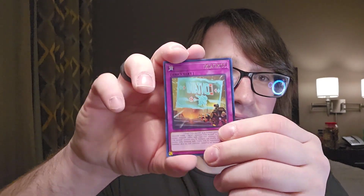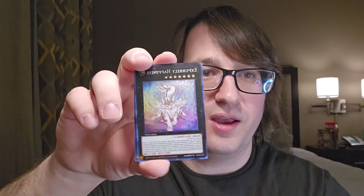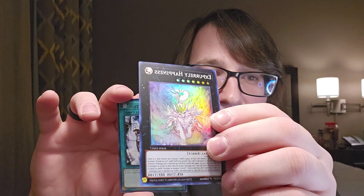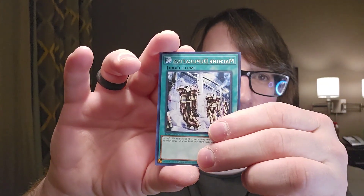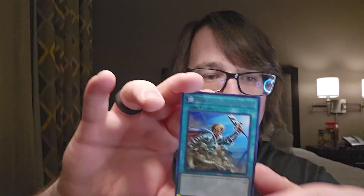Still a chance to get a holo — hopefully we don't go 0 for 10. We got Infernoble and then Xperli Happiness — cool looking card here. It almost has like a little ghost effect in the background; love the rainbow pattern for it. And then we got Machine Dupe, another Ritual, Liminal Removal, and the Enforcement. So we got four packs left including this one — let's see if we can pull anything.